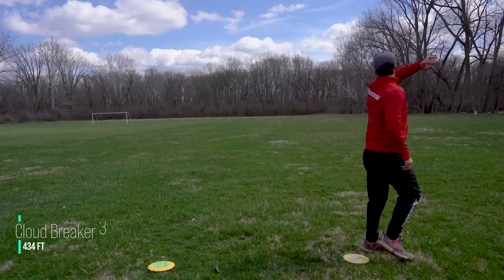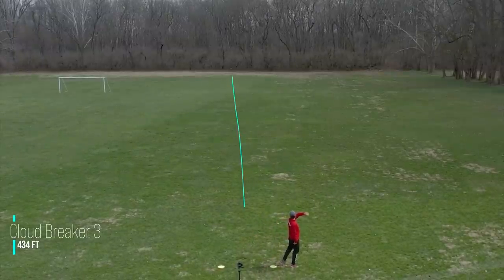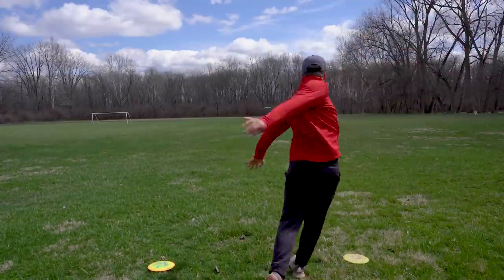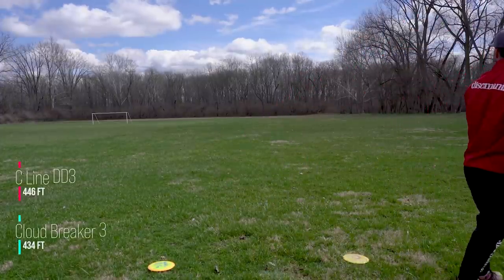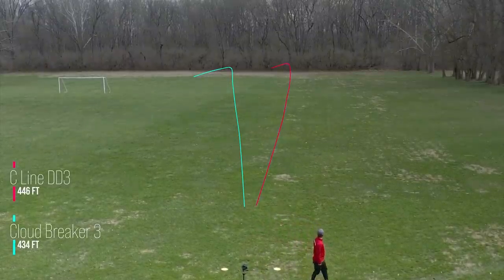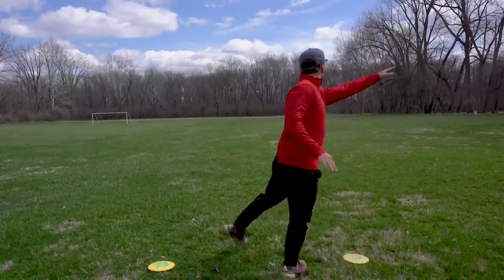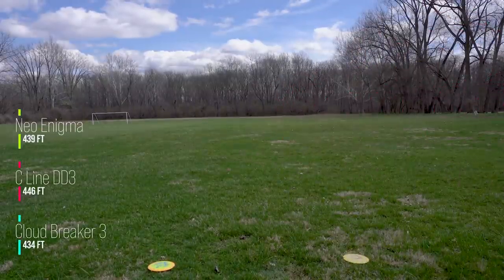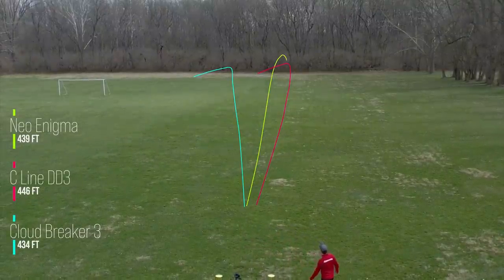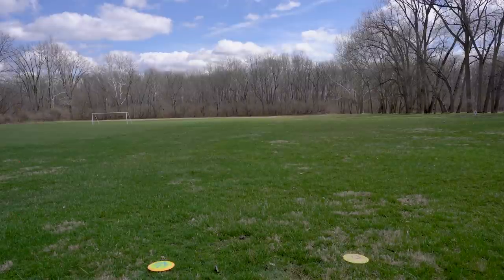Starting out I'm throwing these discs not too hard on a little bit of hyzer, just trying to get a feel for them. You can see the Cloudbreaker 3 — just a standard up and down shot. It's a nice disc to throw hyzer with. You can see not too big of a difference there between the C-Line and the Cloudbreaker, and I'm also throwing in the Enigma here. You can see it kind of flip up in the middle of its flight a lot more than either of the DD3s, but at this low power it's still going to want to come back left at the end.